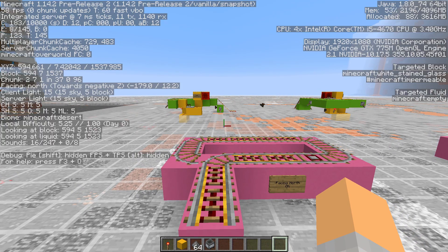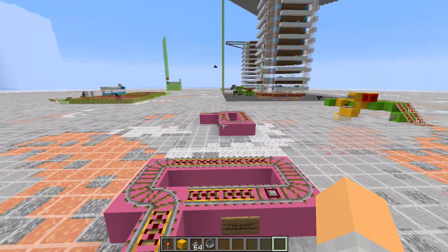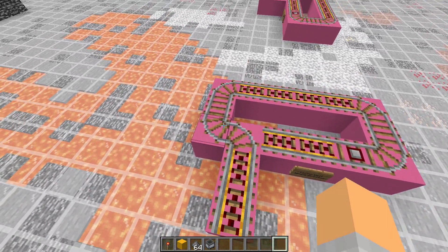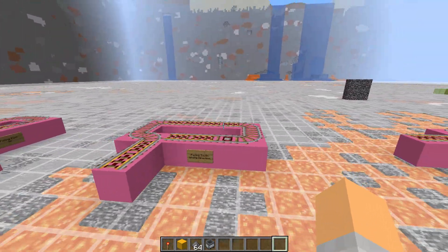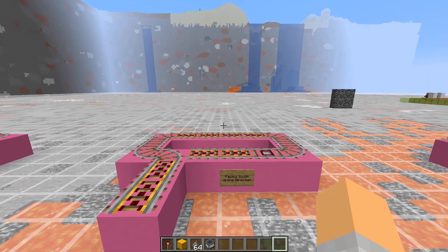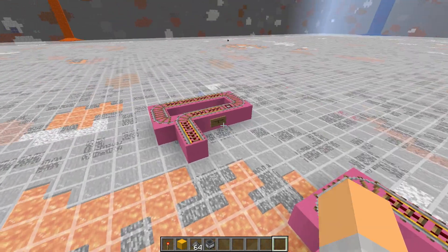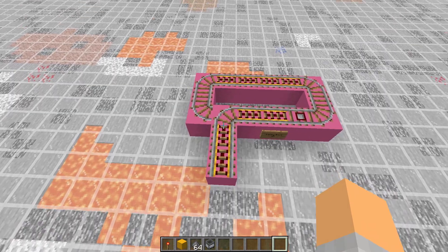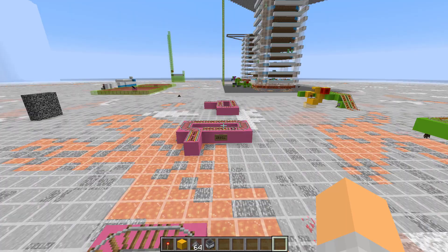If I press F3 you can see I'm facing north and that rail curves to the right — no problem at all. However, if I face in this direction, I'm now facing to the west, and without any redstone you'll see the rail is curving to the left, which is no good. If you face towards the south then again it's going in the wrong direction. If you're facing east then it curves to the right, which is what we do want. So if you're facing north or east then it's always good; if you're facing west or south then there is an issue.